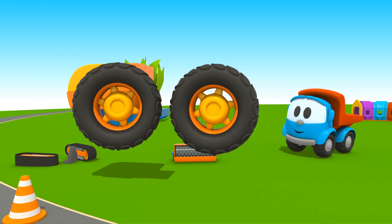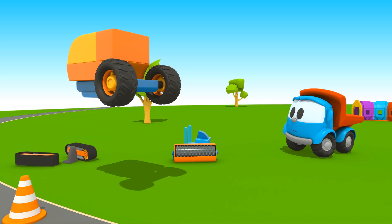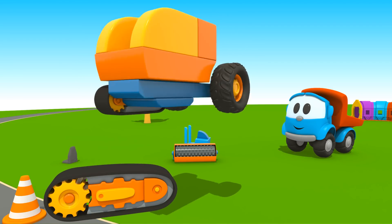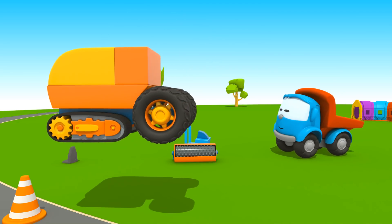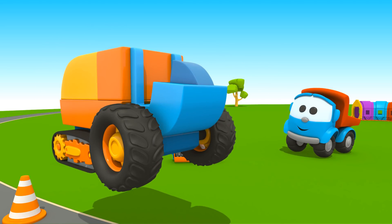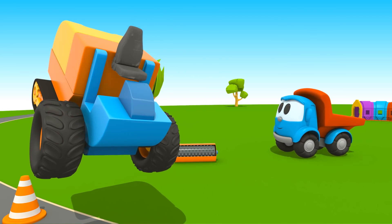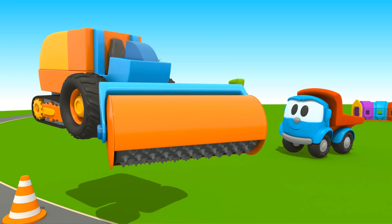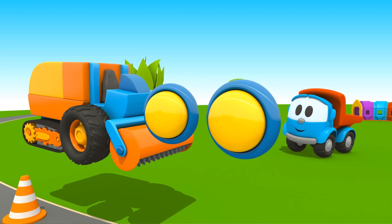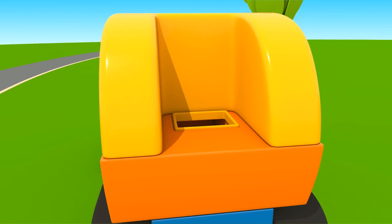Wheels. Chain tracks, which make it easier to drive on a bad road. Cabin. Driver's seat. Milling drum that removes old asphalt. Headlights.